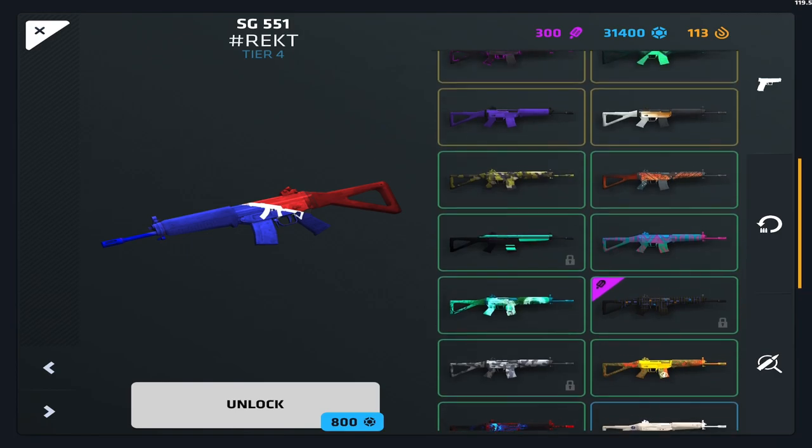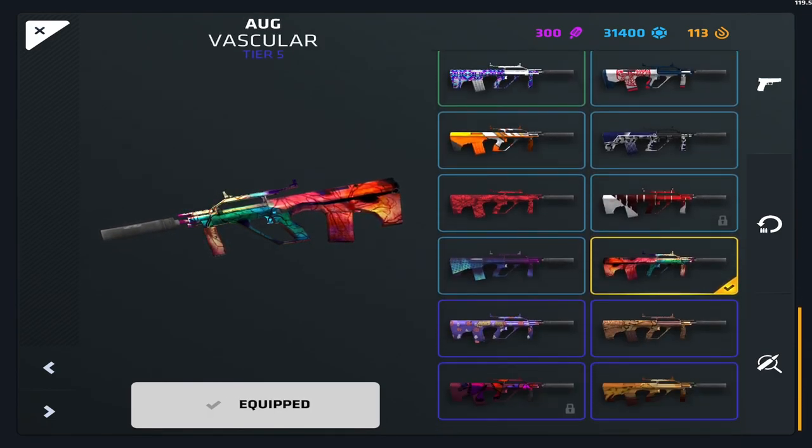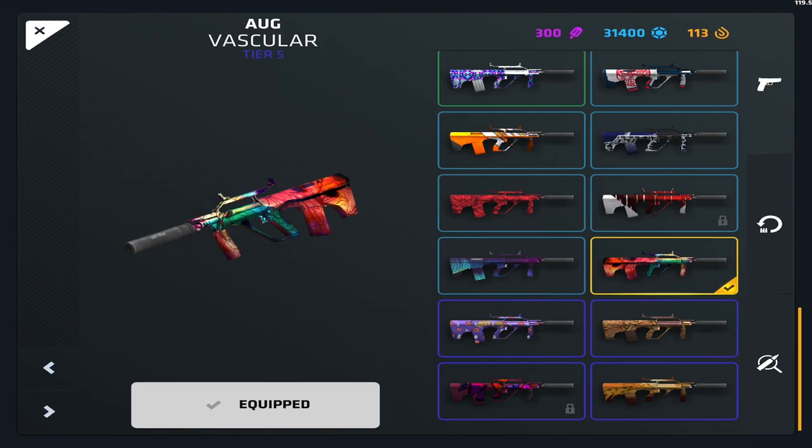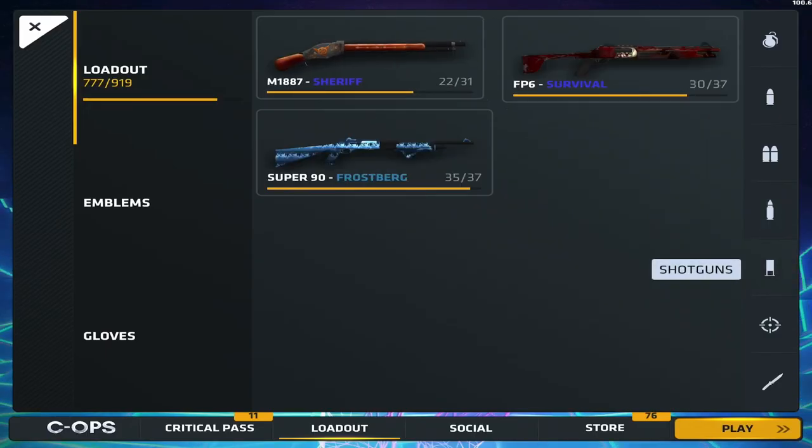The AUG — I love this skin and I think it's pretty rare, possibly from spring cases. I don't even remember getting it but it's a really cool skin and I love using it. The AUG has some alright skins overall — kind of in the middle, not too overpowered but not terrible either.